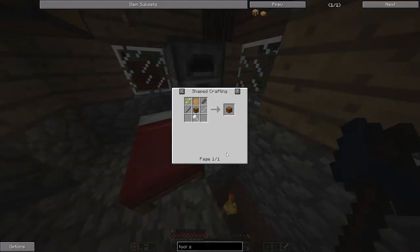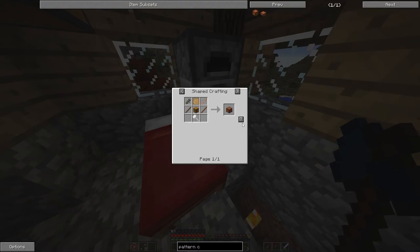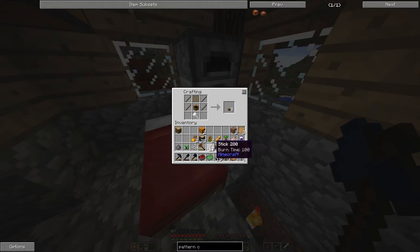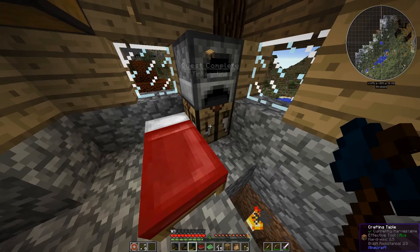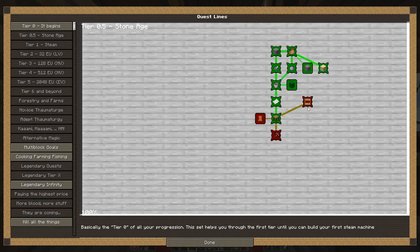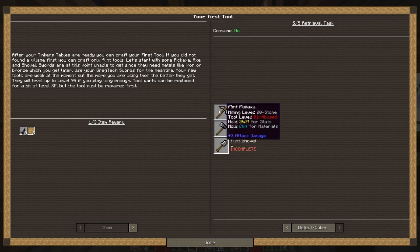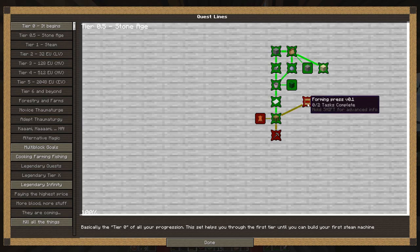And now we need a pattern chest. Chest. Stick. Pattern chest. We did it. Let's claim it. Now we're going towards coke ovens and tools. Flint tools. Okay. Fire.